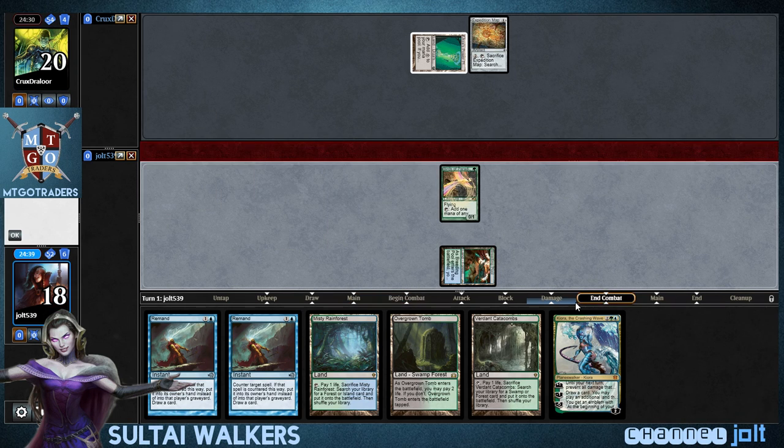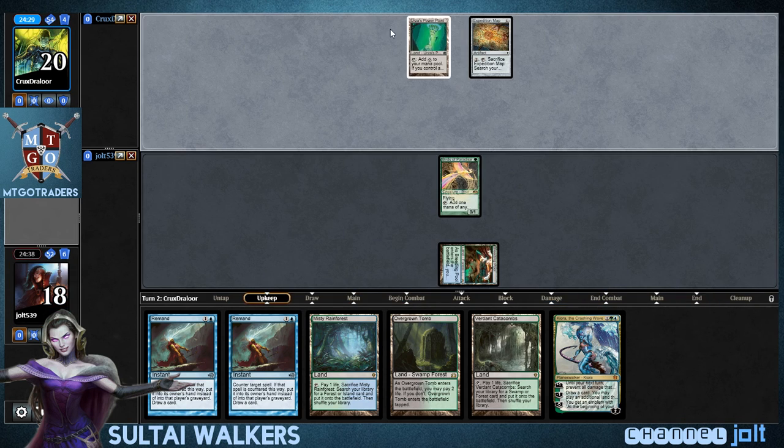Now, we're playing against Tron, so we need to figure out if it's Red-Green Tron or Blue Tron. Let's go Blue Tron.